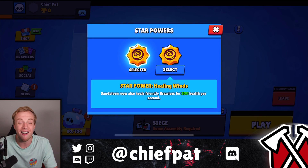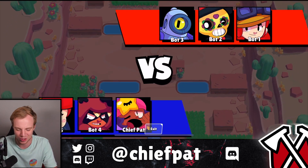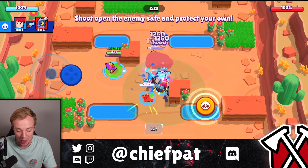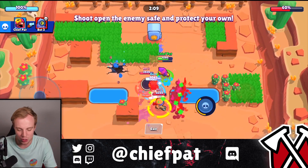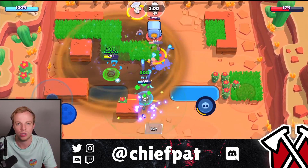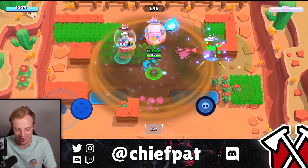Star power number two is called Healing Winds, which heals all brawlers inside of your Sandstorm for 300 HP per second. That is insanely good. Let's try Heist right now and use our heal to keep our teammates alive and storm down the safe. If it lasts for five seconds, that's 1,500 HP. If it lasts for ten seconds, that's 3,000 HP inside of your Sandstorm while being invisible. My teammates are going to run away from the heals, but 300 HP per second while inside of it — and our opponents never had a chance.